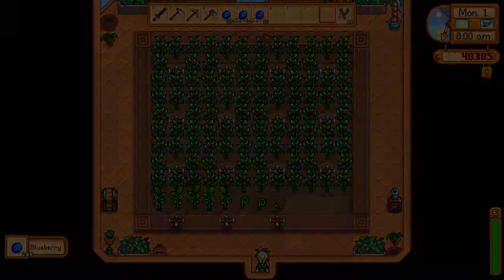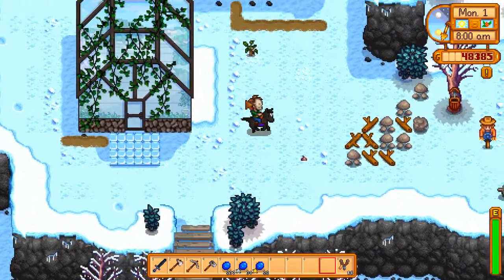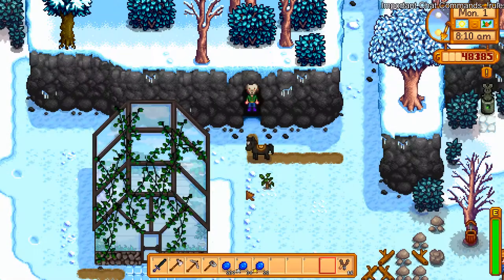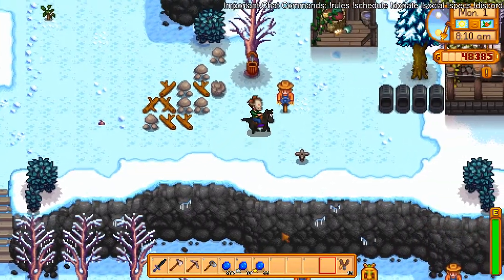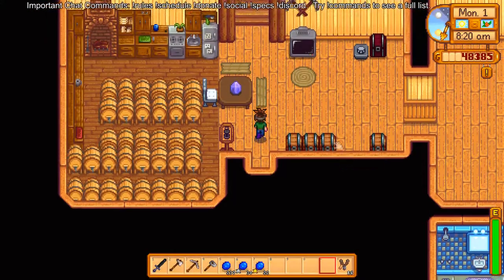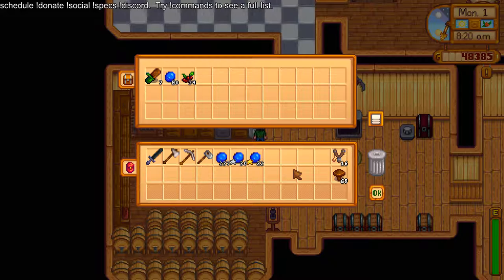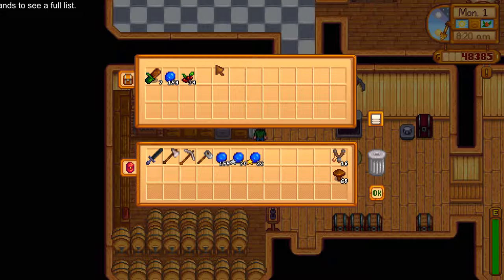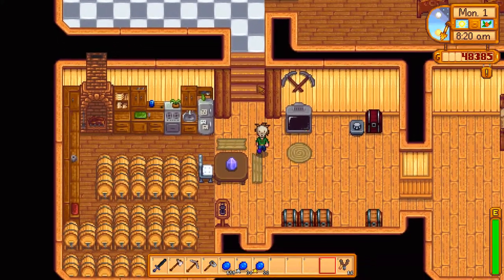We did find out that wine loses the star quality in the keg, so there's no point in wineifying starred blueberries — we might as well save those. I'd like to buy the desert — obviously there's reasons, iridium and stuff like that. Let's take out 159 gold and ship all that.